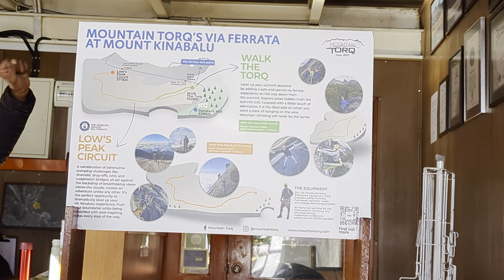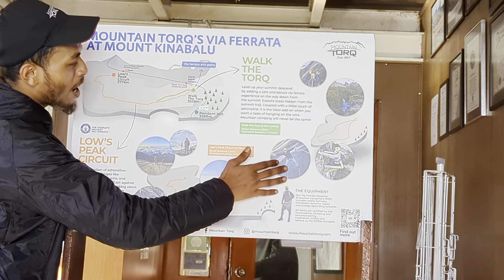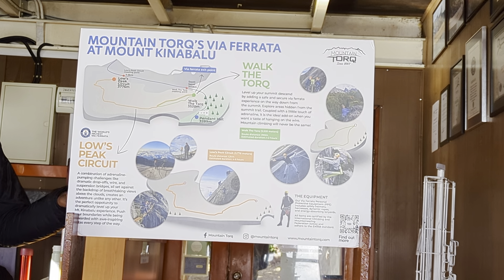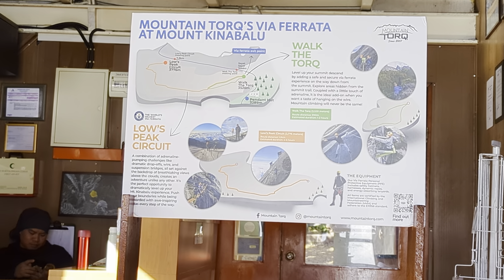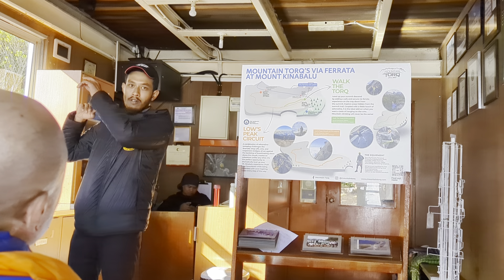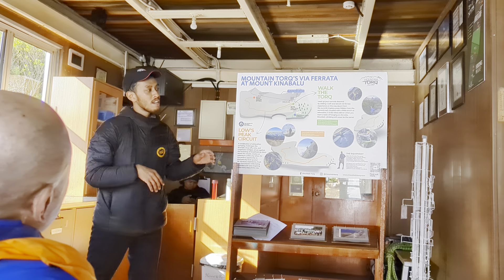We're going to cross that bridge after all the climbing tomorrow. Then spending 100 meters, we reach our second highlight: a 10-meter helicopter ladder. We're not going down — we're going to climb up the rock wall. It's about 10 meters. You climb the rock wall first, get to the ladder, and we won't be facing the rock face — we'll be facing the view. So you turn around, climb facing the view for 10 meters, then turn around again facing the rock face to reach the last part.